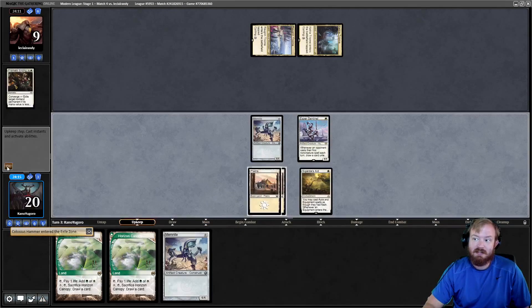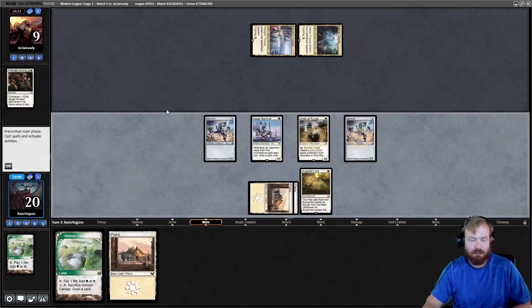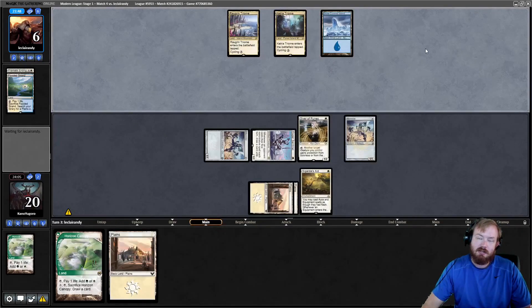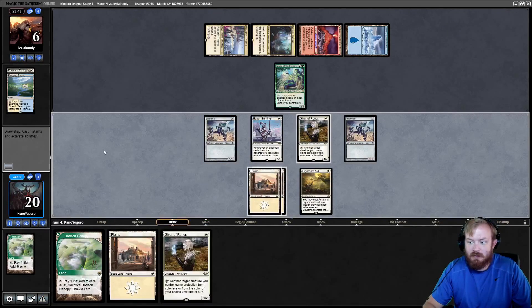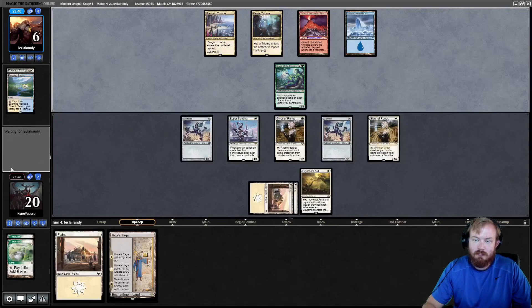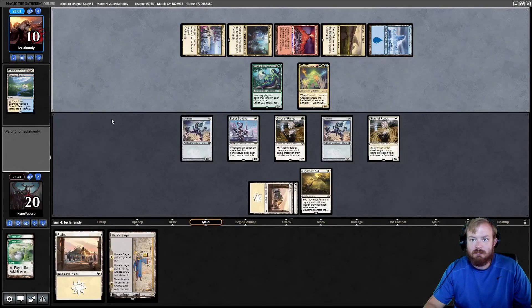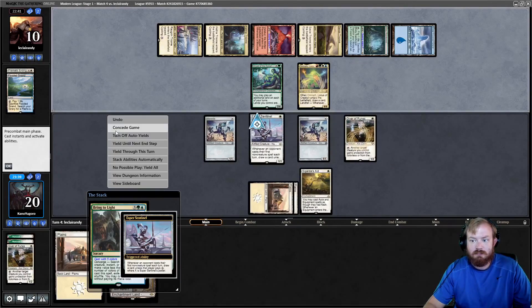I really think they should have hit the Memnite instead. Play Horizon Canopy, sack it to draw, play Giver, Memnite, go to combat and hit them for 2, they go to 7. Opponent plays Flooded Strand, fetches and goes to 6 for a basic island — it's Dryad of the Elysian Grove. They play a Valakut. We draw, play another Horizon Canopy, sack it to draw Urza's Saga, play another Giver and pass. Opponent plays Omnath — so we're probably dying to Scapeshift. They play lands, gain life, and kill a Giver. That's game.